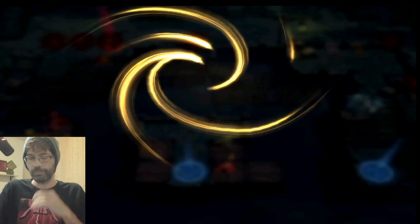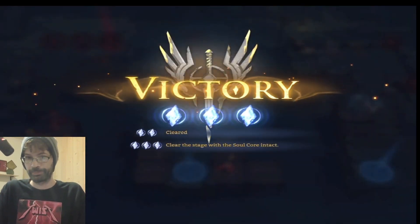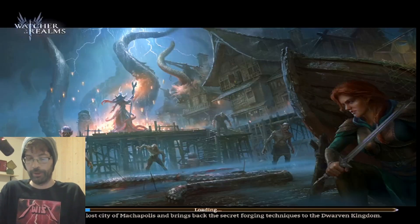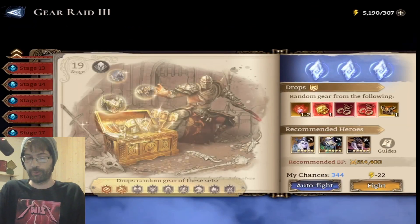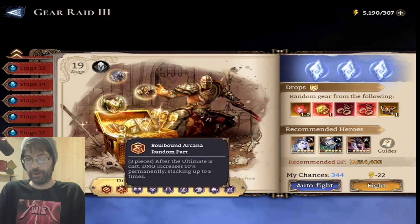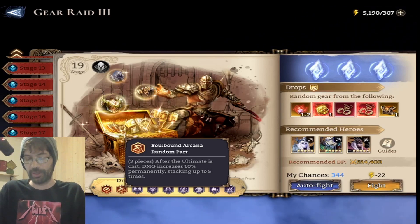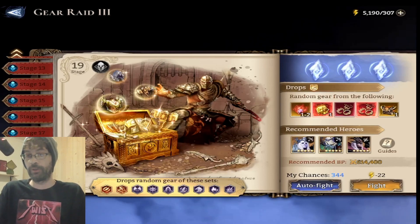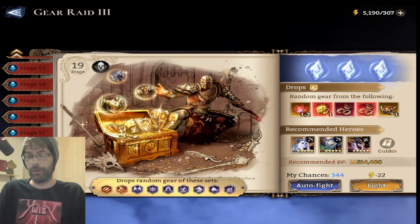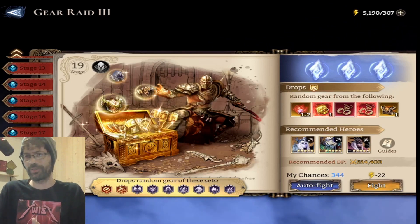It's a quick video. I will leave you with this: once you're able to start farming this particular gear, it is a game and account changer for you. Infernal Roar — basic attack damage plus 40%. Soulbound Arcana — after the ultimate is cast, damage increases 10% permanently, stacking up to five times. This is great for someone like Hex and the Gilboss, for instance. Those pieces of gear for those sets — starting to put those sets together where you're not prioritizing stats so much over the sets anymore, you're trying to get a mix of both — it's such a game changer. It'll make all your content easier, it's going to make your Gilboss scores go up. It definitely is a game changer.